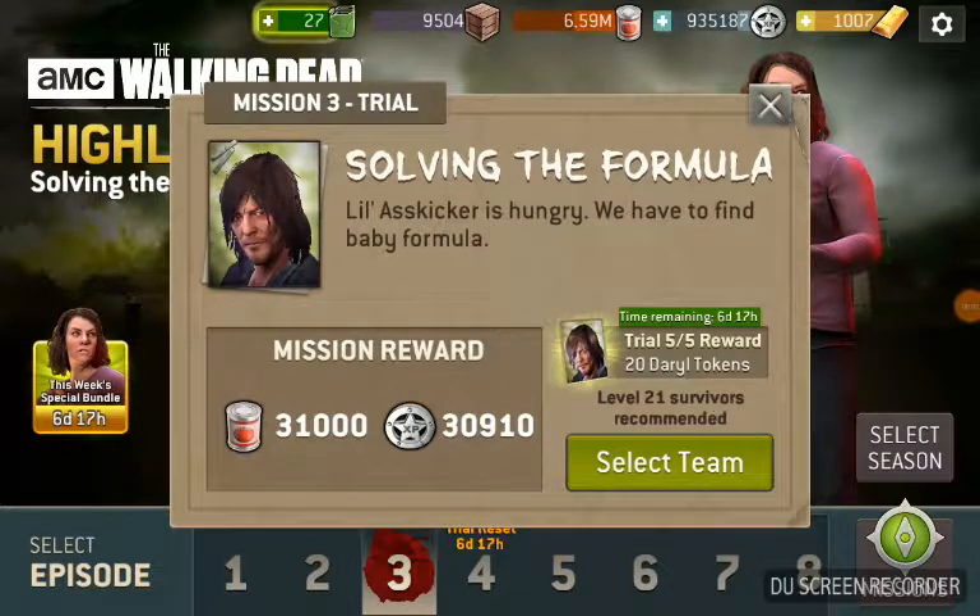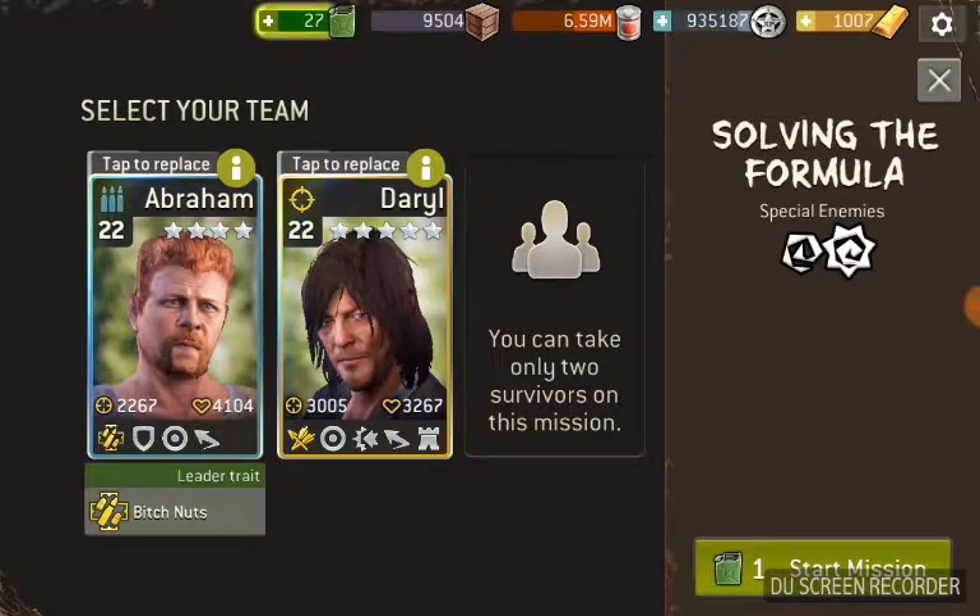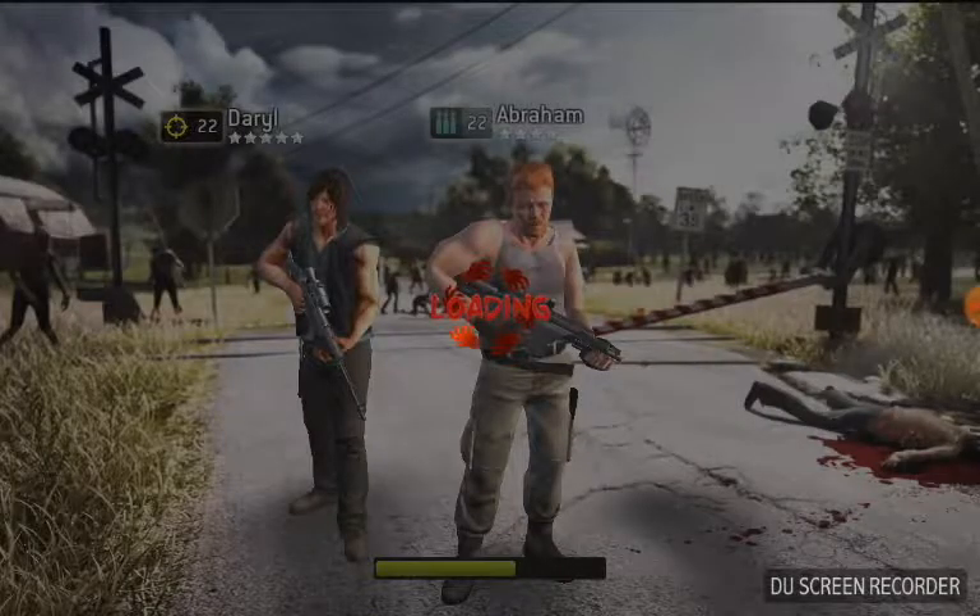Hi all, 10k here. This is level two of Solving the Formula. If you take a look on my YouTube channel you'll find I did this a number of different ways — I've got one version where I did it with two scouts, one with a scout and a hunter. This time we're going to shoot it up and use Abraham and Daryl, so an assault and a hunter. This one was probably one of the worst challenges from this season's missions.